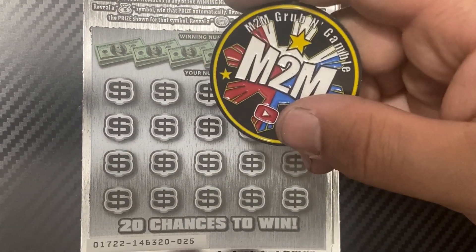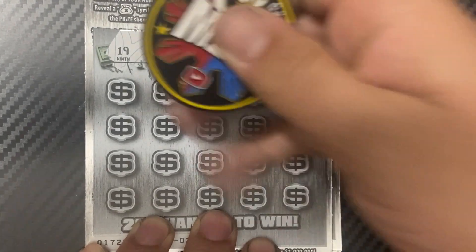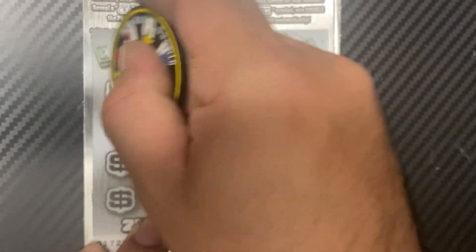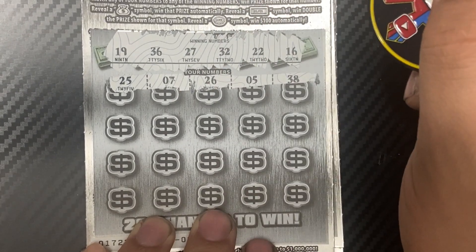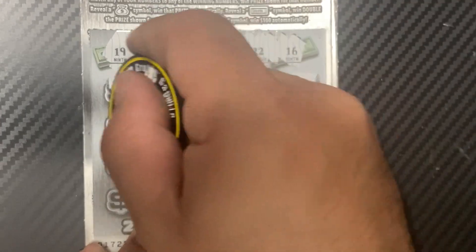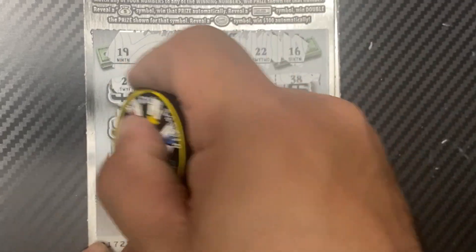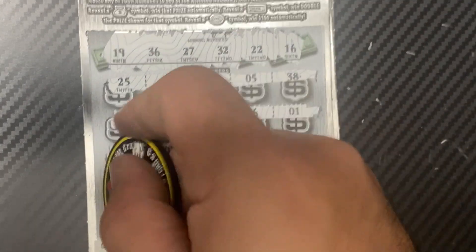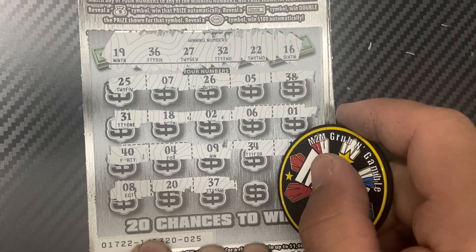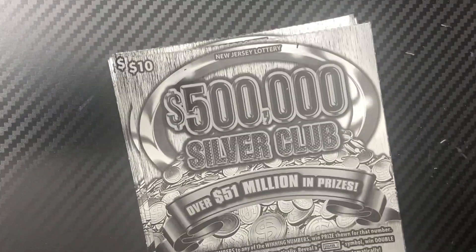Ticket 25 — going to use M2M Club and Gamble coin. We need a 19, 36, 27, 32, 22, and 16. Nothing in the first row. Then 31, 18, 2, 6, and 1. Then 40, 4, 9, 34, and 13. Last row: 8, 20, 37, 21, and 24. Another loser.